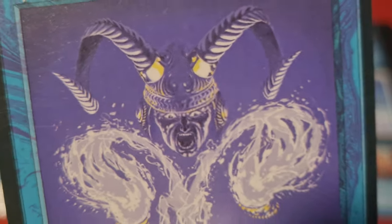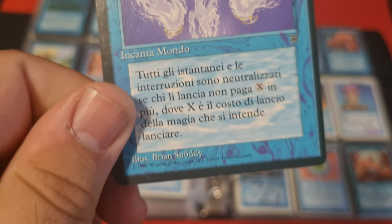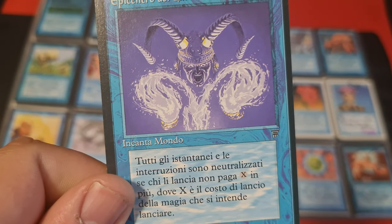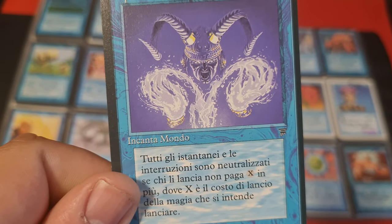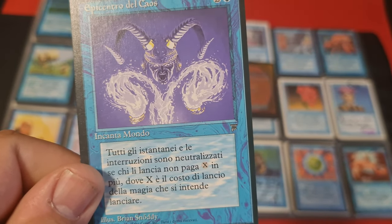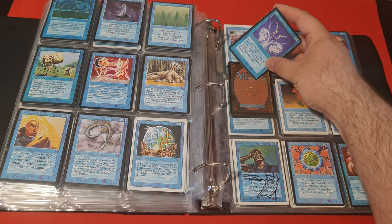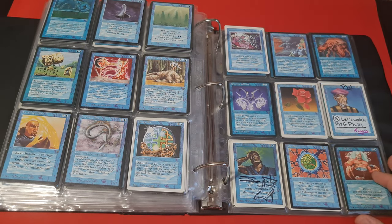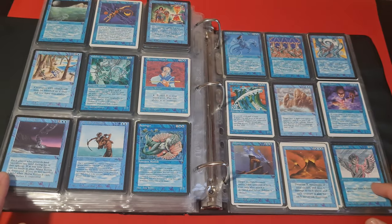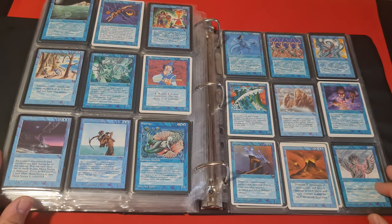One card I absolutely love is this one — it's so symbolic. This Enchant World card, In the Eye of Chaos. It's quite an interesting one — you will counter the instants and sorceries if the opponent doesn't pay the necessary mana for them. Quite a weird thing. I've never played it, unfortunately.